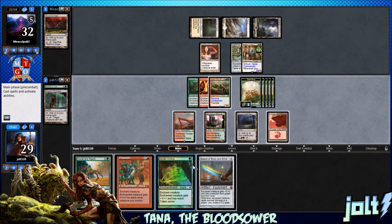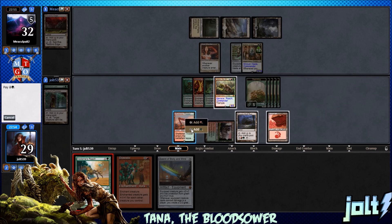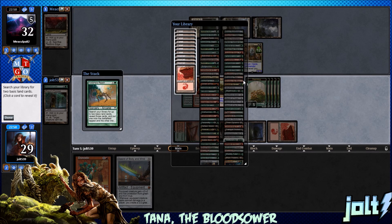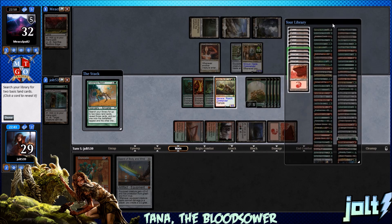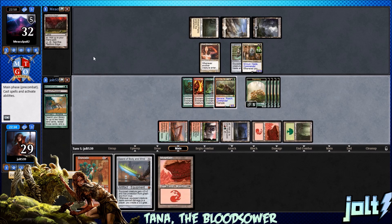Let's get the mountain down. Let's go for Reach and then Spider Umbra — actually, let's go Spider Umbra first on Tana. Plus 1, has Reach, and Totem Armor. Let's go for Kodama's Reach — we'll grab another forest and then a mountain. We technically could have gone for Bravado, but sometimes these games get out of hand with red mana. Let's grab another mountain. We have some enchantments that you can dump all your red mana into.